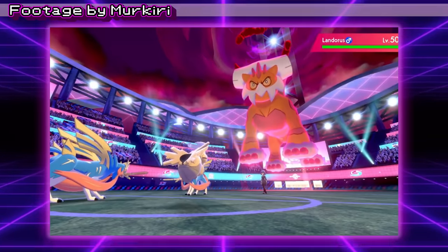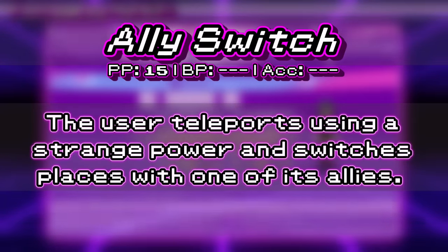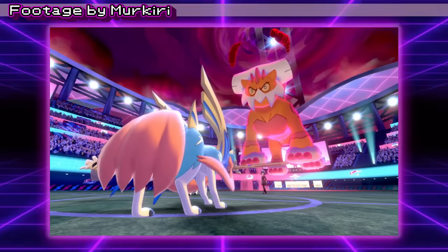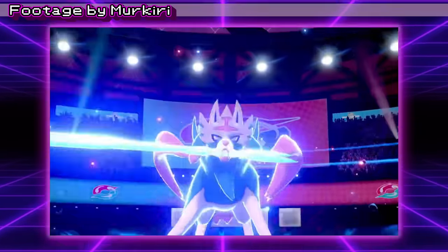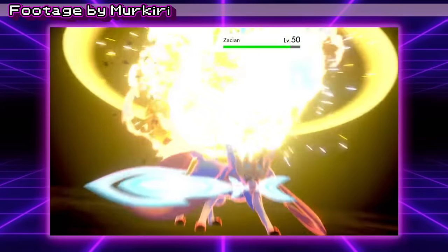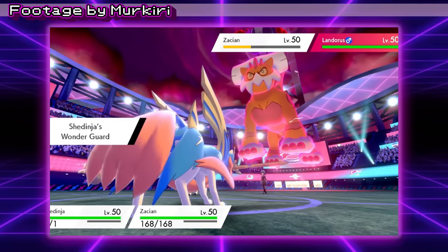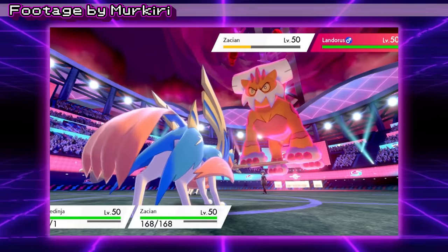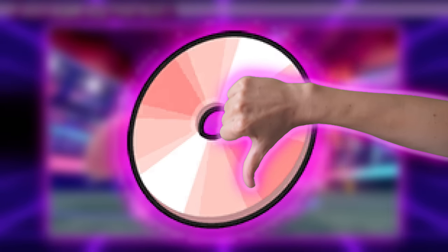While Shedinja may seem like dead weight at first, it does have access to the support move Ally Switch — a priority move that makes it swap places with a partner Pokémon. Since Shedinja is immune to most moves, it can function as a more annoying Follow Me. Due to this strategy, Shedinja is fairly common in restricted metagames and respected by most players, because it's hard to find a good player that loses to Shedinja and says it's cheese. It may be a gimmick, but you can see it coming from a mile away. If you lose to it, it's because the opponent really just outplayed you. That said, people still totally hate Ally Switch, and that's a video for another day.